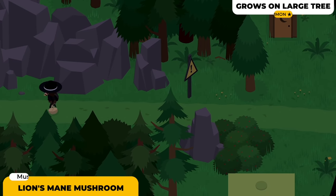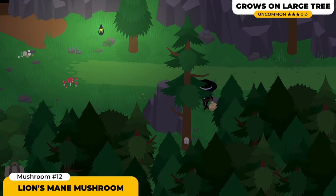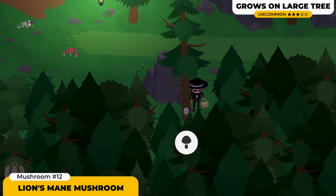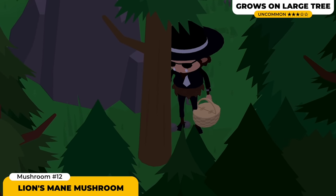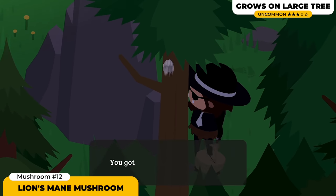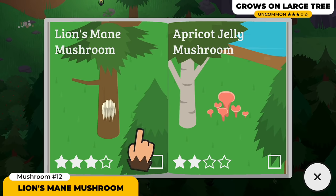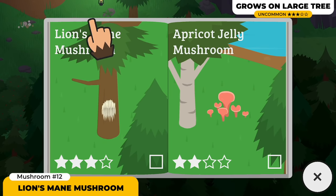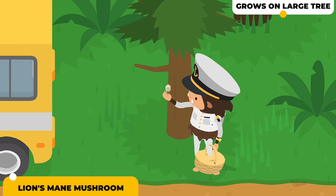The next mushroom is the Lion's Mane Mushroom. This one is a mushroom that doesn't spawn all that regularly. I personally found it once at the Fisherman's Hut, and I also keep finding one next to the Mushroom Hunter's Hut. It's not gonna spawn every single time. If you're looking at the guide, you'll see this mushroom usually spawns on the larger trees and not the normal ones, so keep on looking around for it.